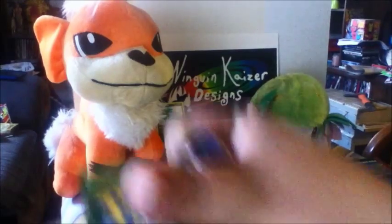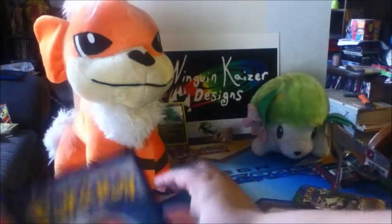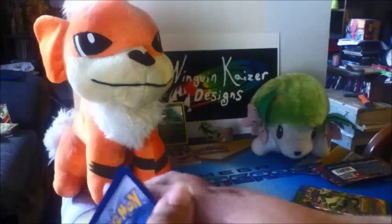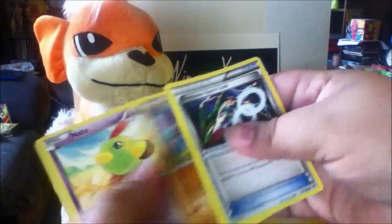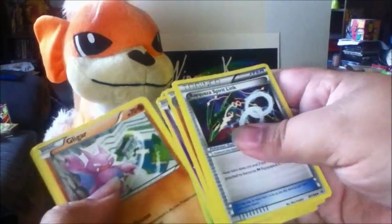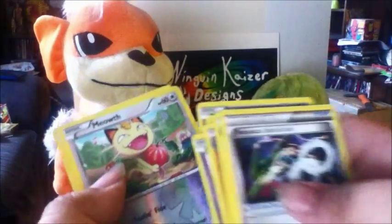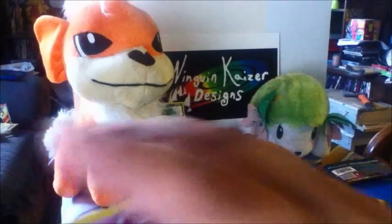Let's open one of the Roaring Skies packs. Maybe I'll get lucky and get one of the Mega Rayquazas. We got a Rayquaza Spirit Link, Tranquill, Gligar, Natu, Ninjask, Lileep, Voltorb, Ingo, a nice shiny Reverse Meowth, and Deoxys. Now that's awesome — he's one from this collection that I haven't got yet. So he is definitely a welcome addition to the collection.